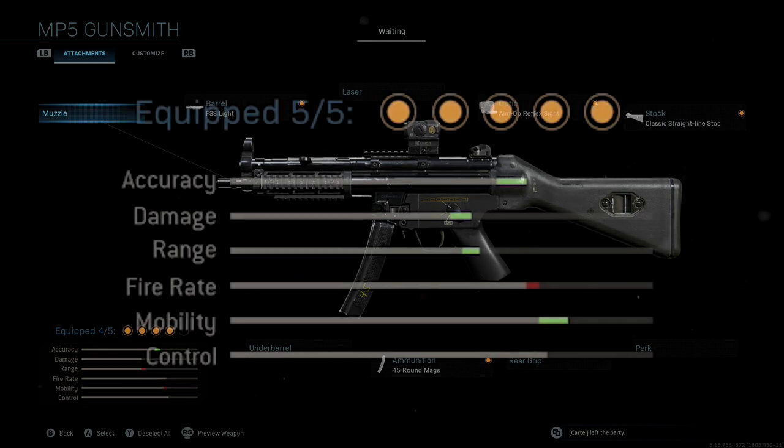So obviously we can make this thing a little bit better. If you guys take a look at the stats for the class setup I'm going to share in this video, you'll see that we get a massive boost to accuracy and mobility, a really nice boost to damage and range as well, and we only lose a small amount of fire rate, which we're going to make up for with that damage boost. This is going to be a heavy run and gun class setup — it's loud. You're going to want to play Domination, Hardpoint, more aggressive game modes where you don't really need to be quiet.